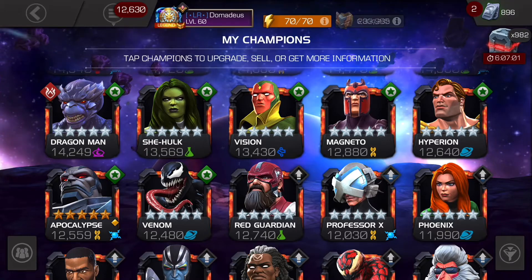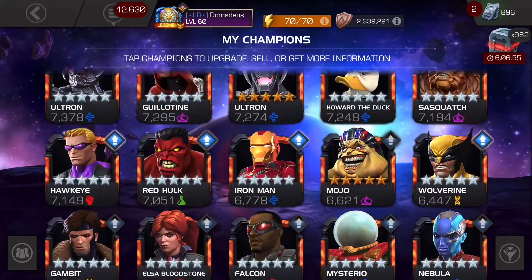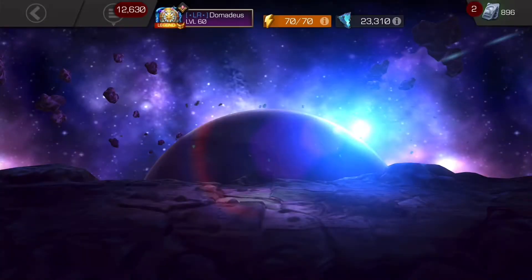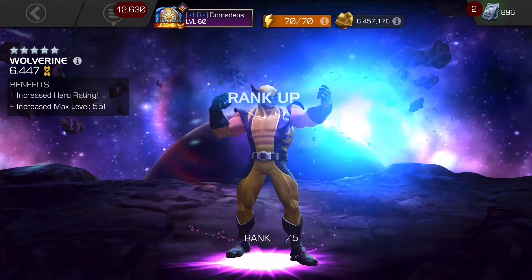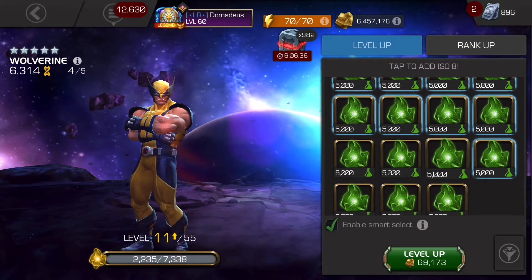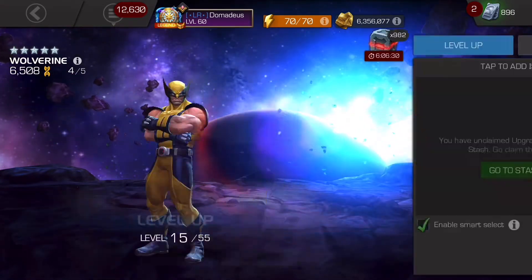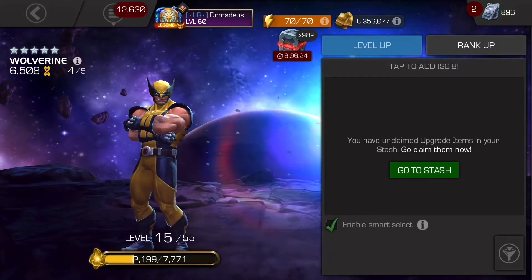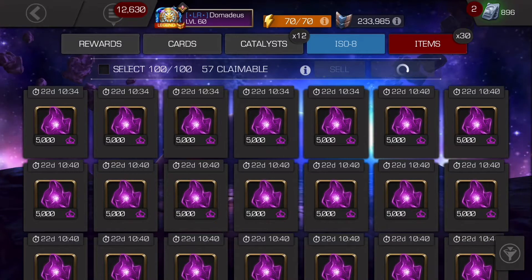We also have another character we need to be ranking up for this level up event, and that is going to be our five-star Wolverine. We have the rank three-to-four 2017 gem from Variants, so it's a surprise rank up for this nice little five-star as well. Avert your gaze if you don't like seeing wrong-colored ISO being funneled into the wrong class character — we ran out of mutant ISO pretty quickly for Apocalypse.